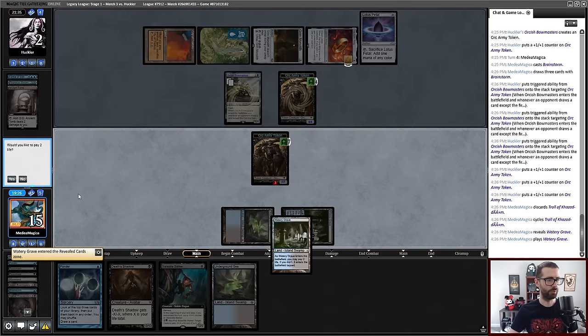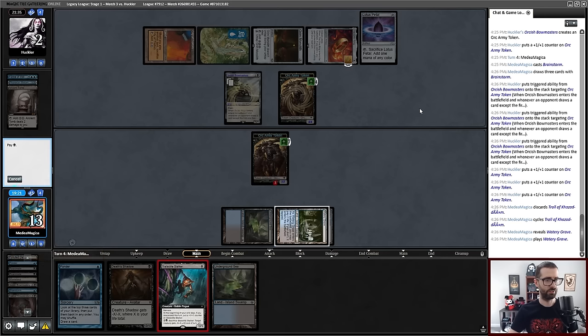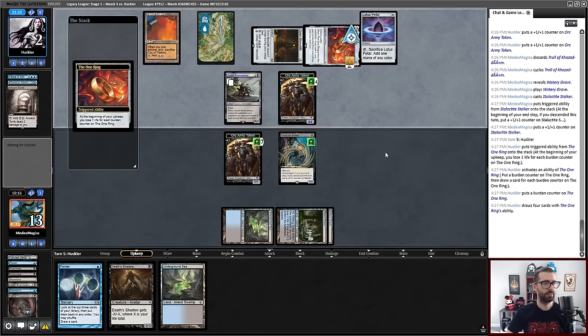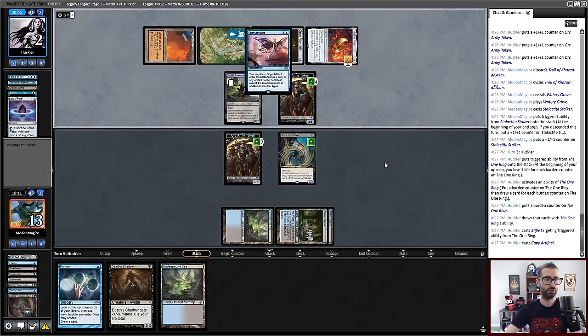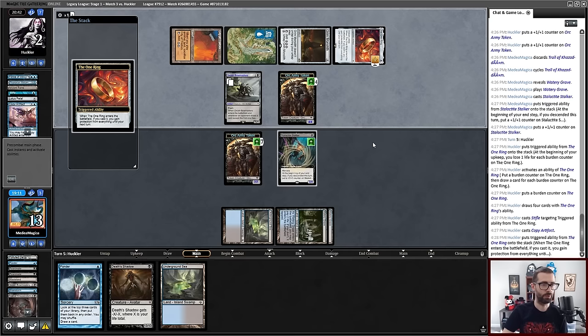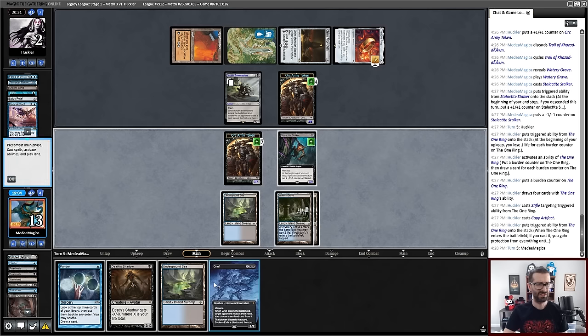Let's just play Watery Grave, shock that in, play a Stalactite Stalker, pass the turn, and then they die to the One Ring. They draw a bunch of cards — it is a Stifle. Copy artifact is another copy of the One Ring, so that does give my opponent protection from everything. They're going to need another Stifle or they die to this. Grief — that's probably correct. The second copy of the One Ring works this turn. My opponent is at two life — but they can bank some mana for the future.